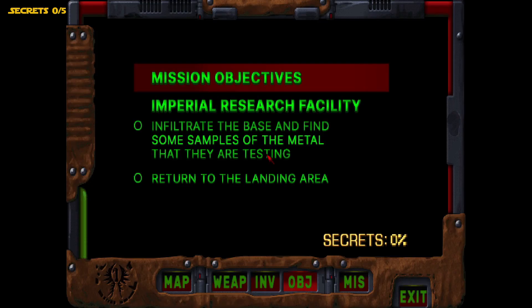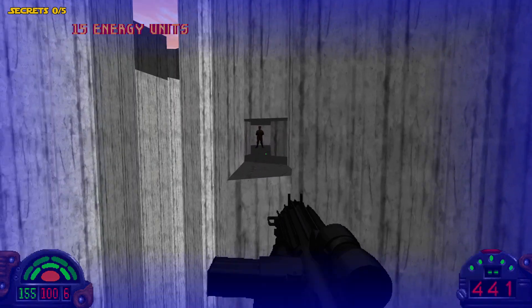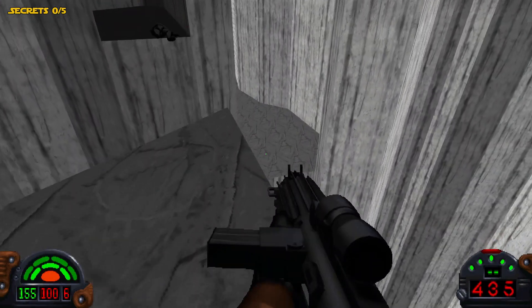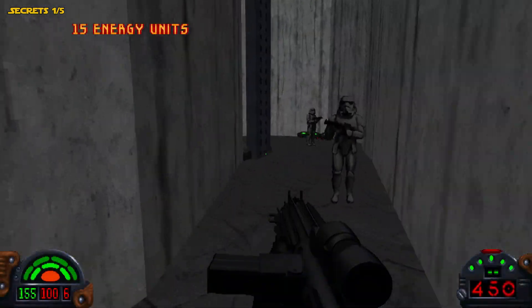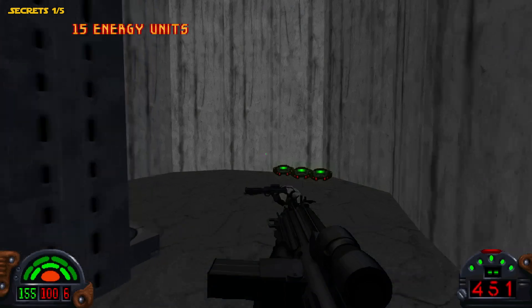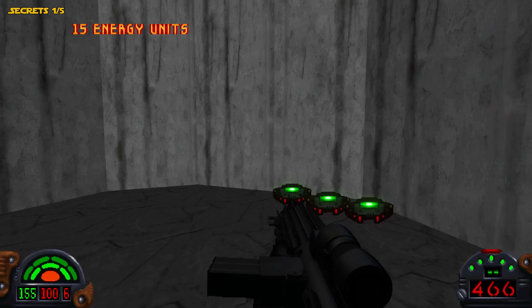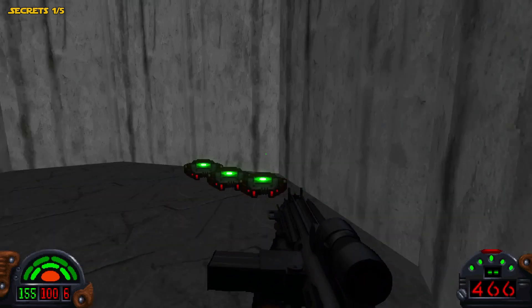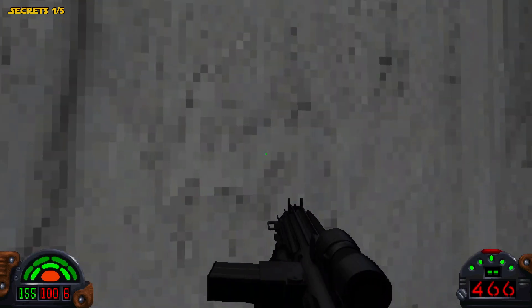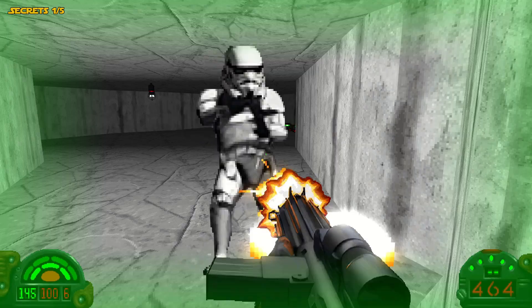The secret has multiple areas to it as well. Secret's 19%. This is the whole secret right here, and we can actually keep going. There's going to be more items — some shields and thermal detonators and stuff. That Stormtrooper was waiting right on the edge of the elevator right there.